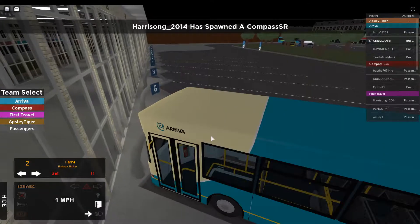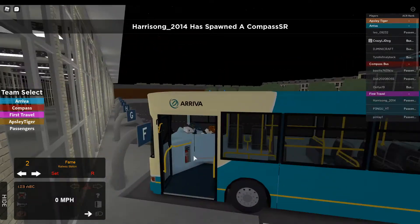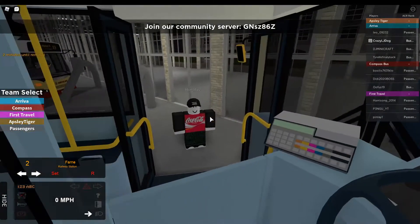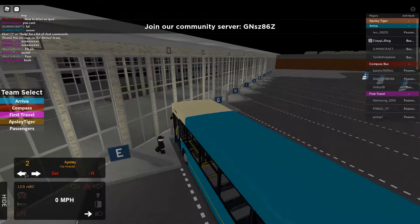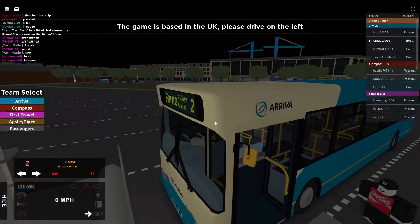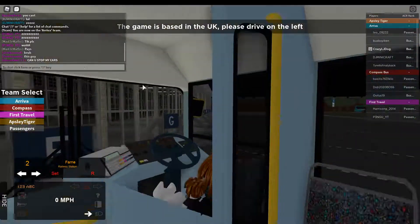Hello buddies, welcome back to a new video. Today we're back on App Store here in District Bus Simulator. So there's a new series I've tried to plan — there's going to be all the bus routes of Arriva. There's quite a few bus routes. Today we're doing Route 2 already. Yesterday we did Route 1, and we're going to start now.